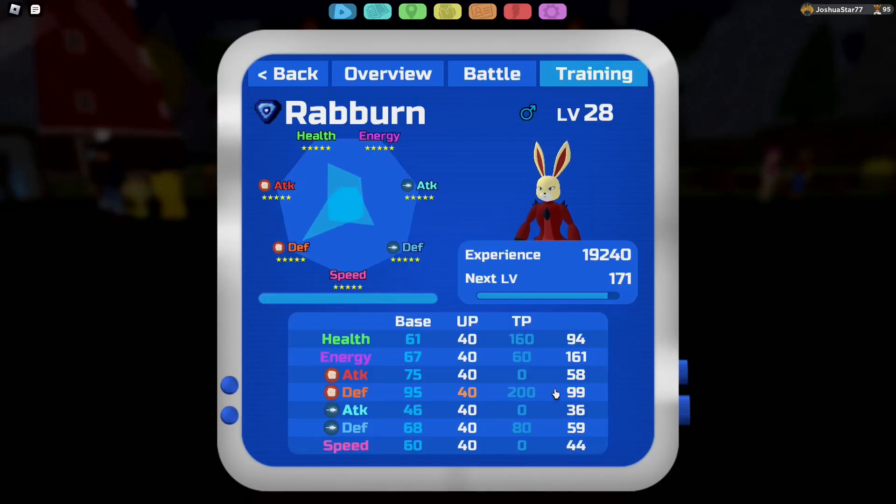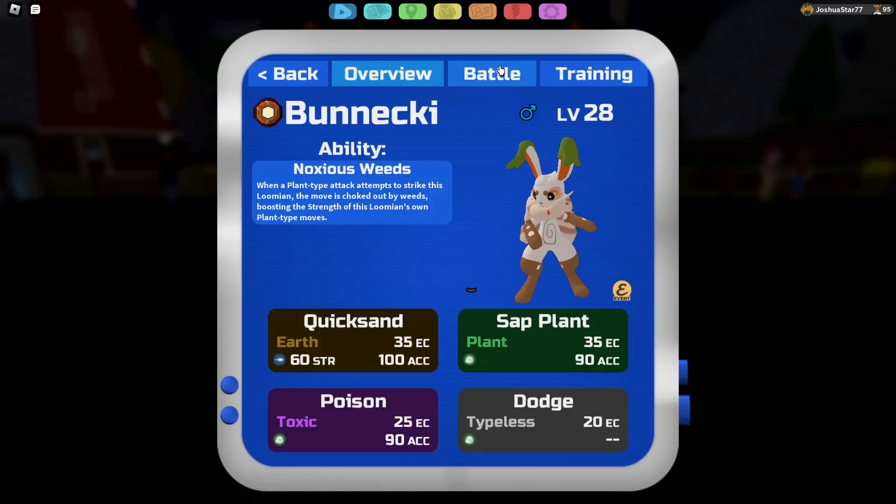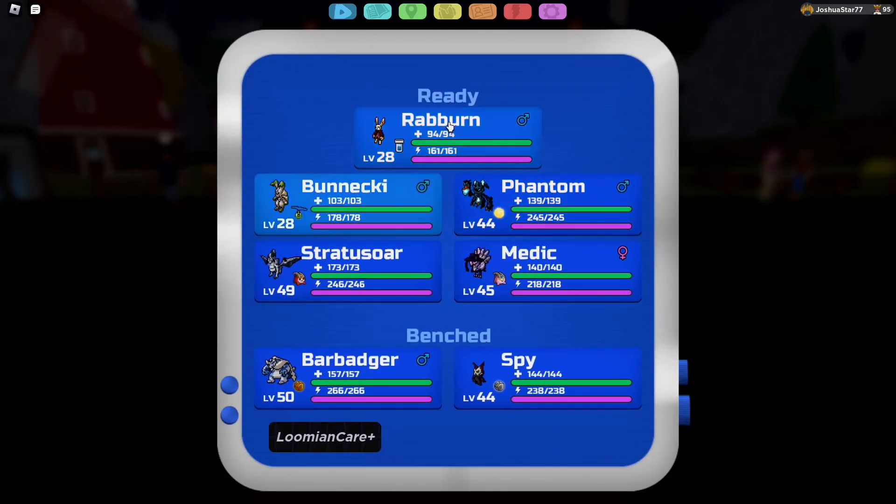These are the TPs. I have 200 in the melee defense, 160 in the health to put it at 161, 80 in the ranged defense, and 60 into the energy. And this is the team I'm running with Reburn. I have Baneki, but I'm running a Stall Necki set, so I can Sap Plant and then go back into Reburn. That's basically the strategy there.